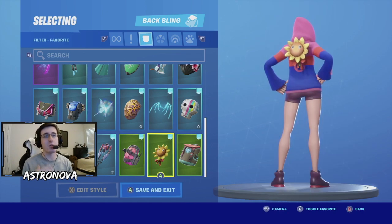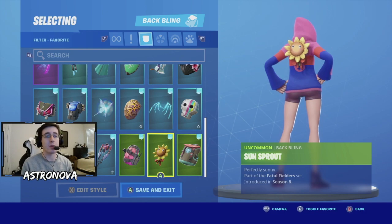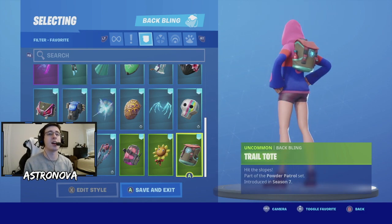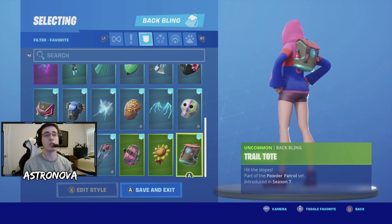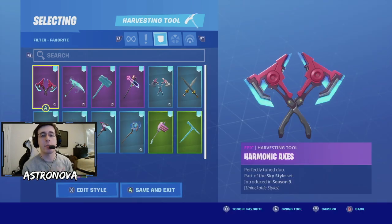For our second-to-last back wing we have sunsprout - it doesn't really match well with the colors but it still looks good with Iris. For our last back wing we have trail tote, from the season 7 battle pass - the colors do kind of line up with the skin itself.